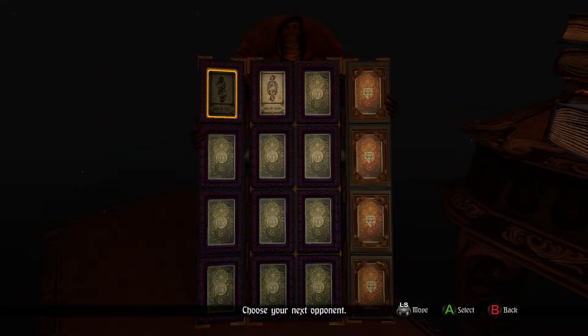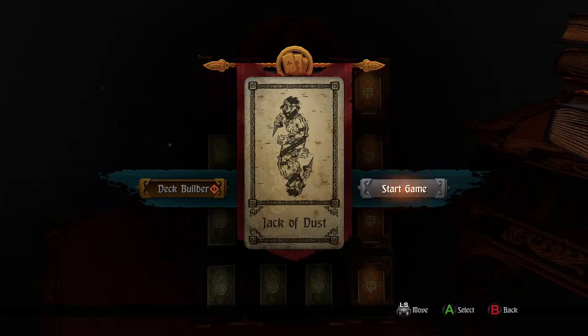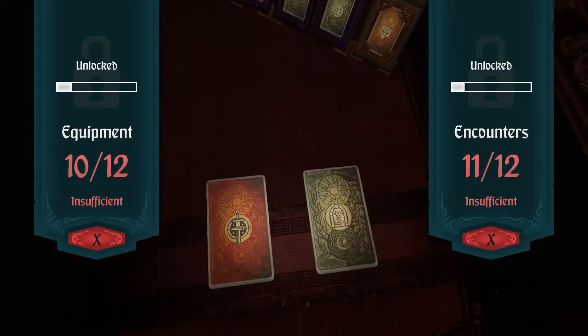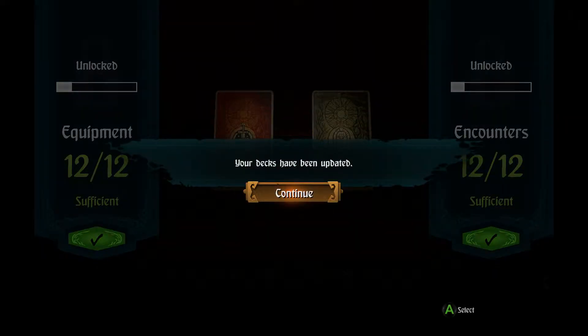So I've defeated the Jack of Dust - this was in the tutorial. Because it was in the tutorial and I haven't beat him on camera, I think I will go back to the Jack of Dust. In the ruins of an ancient temple, among the eternally shifting sand dunes, lives the mysterious leader of the desert bandits. Normally I would read the lore on my own, but I want to keep the video relatively short. Let's go to the deck builder.